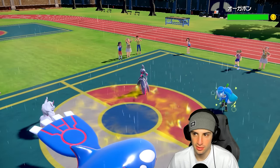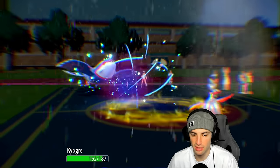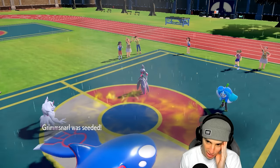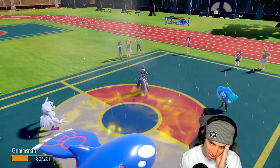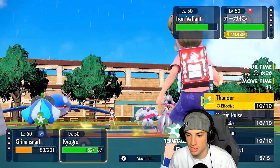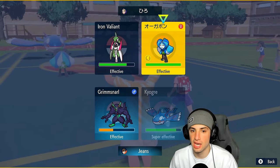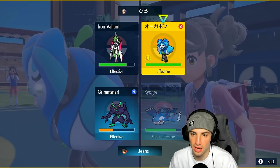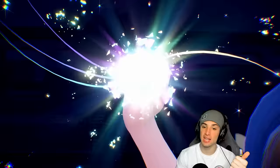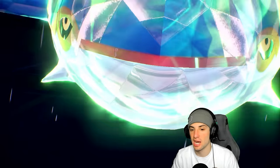Ogre Pond gets the paralyze off and goes for another Leech Seed — no big deal with the Vest. I'm thinking about Terastallizing Kyogre to Grass Tera — can't Leech Seed me that way and damage is super low against Grass moves, plus we're setting up Reflect on top of that. Grass Tera coming out here. I still have Annihilate and Shen Pao which is really good, especially with the Focus Ash.